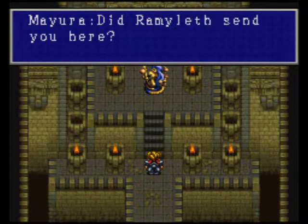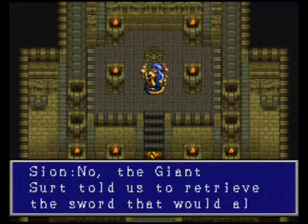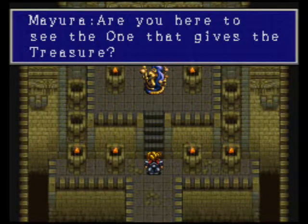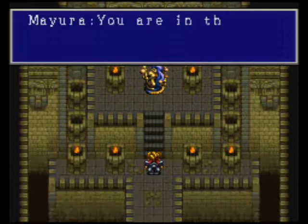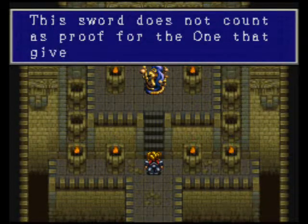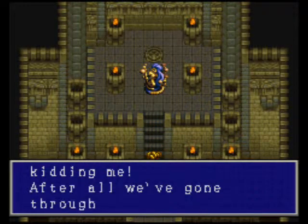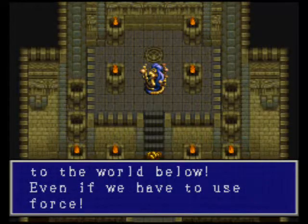Anyway, we encounter a giant statue. It asks: 'Did Rambliss send you here?' No — the giant Sirt told us to retrieve the sword that would allow us to return to the world. The statue says the sword does not count as proof, and that we will not pass this point. We respond: 'For all we've gone through, we will return to the world below — even if we have to use force.'